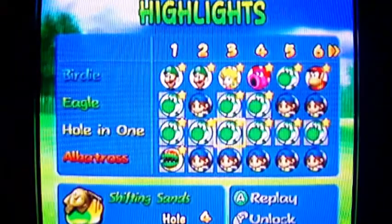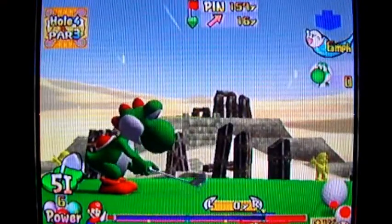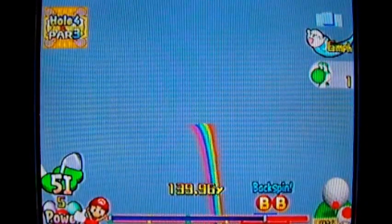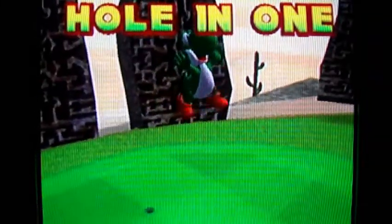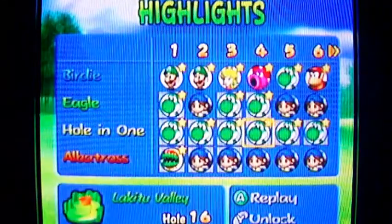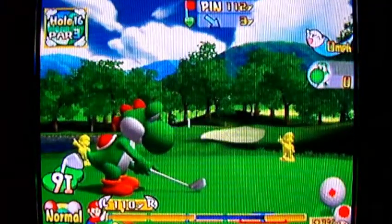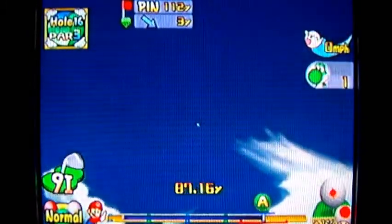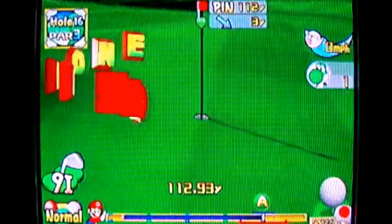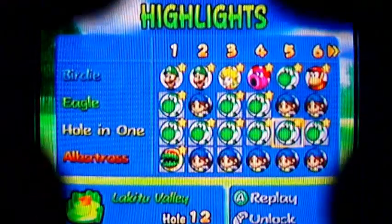Shifting Sands hole 4 — this one's really hard to even get on the green because of how elevated the green is from the tee box. Did you see that? It went straight into the hole on the fly without even touching the green — that was awesome. It even glitched off that rainbow a little bit, making it fuzzy and scattered. I didn't use any spin but it still worked out. Be aggressive and you'll get yourself some holes-in-one.